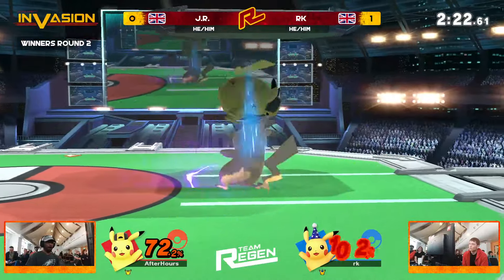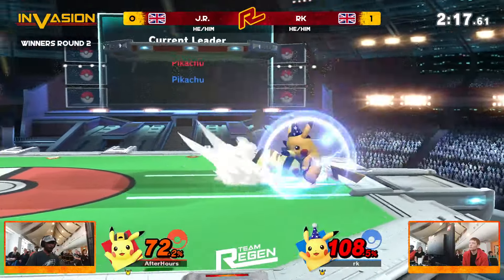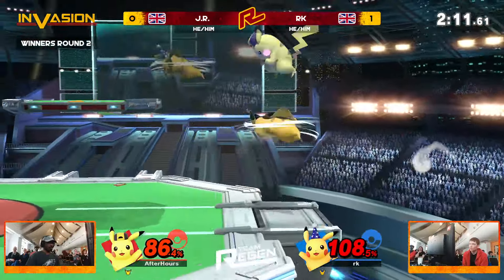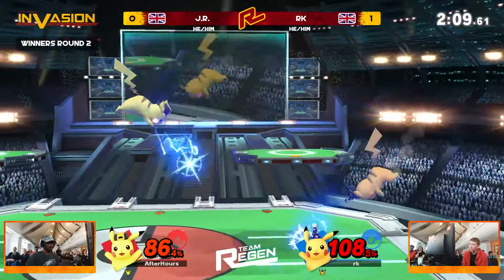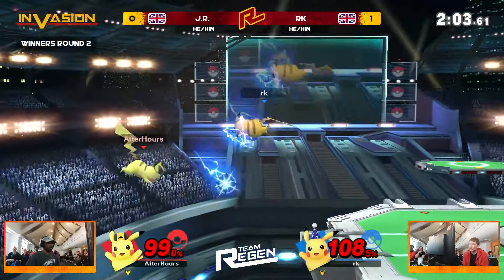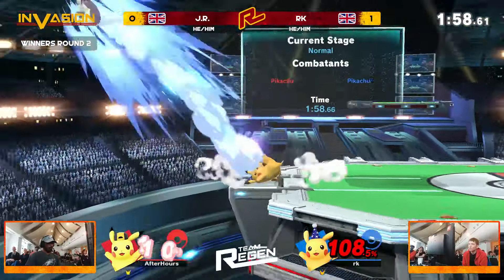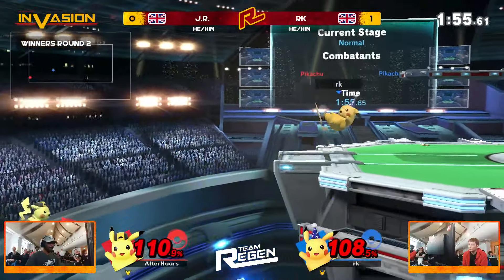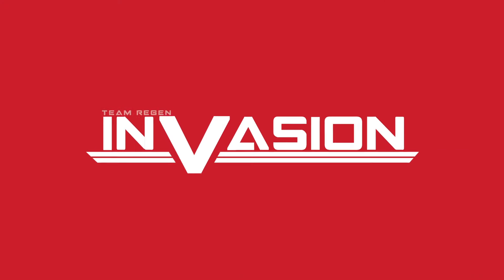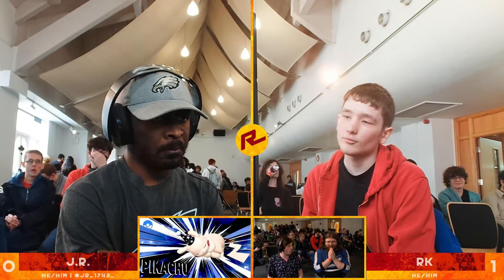What we're seeing from JR specifically are those reads — so much more forward smashes in neutral. JR wants this game, and it's that fear factor in the ditto that you need. You need to get into your opponent's head, and that kill screen definitely adds a little bit of stress to RK. But it might add a little bit less hope to JR as RK is able to reverse that on its head, get the dash attack, and get game two. What a two-frame.